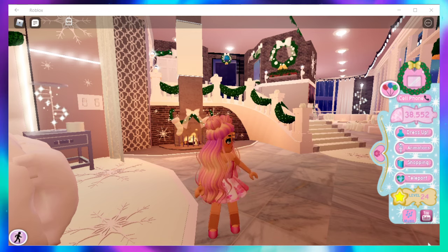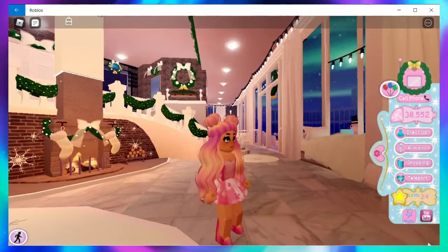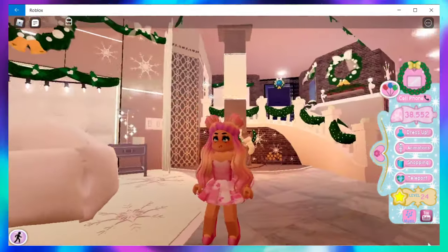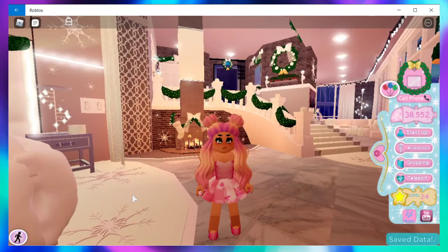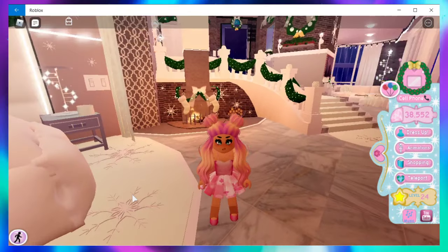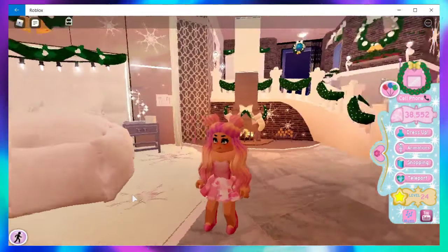This was something I couldn't find a lot of information on, and being fairly new to the game I was really confused on how to make it work. You may have gone to Sunset Island and seen other people who look really tall with long, skinny, round legs — while your character just looks like a Lego. Like a three-year-old with Lego legs.